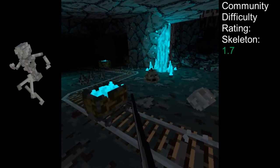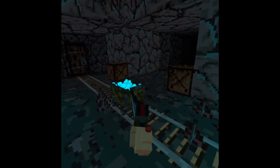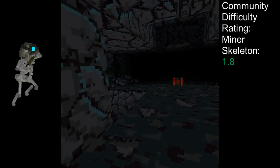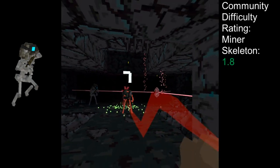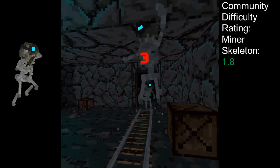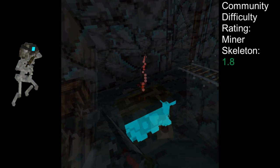The skeleton can also deal damage through contact, so it's best not to run into it. Its variant, the Miner Skeleton, is differentiated by its mining helmet. The Miner Skeleton functions almost exactly as its standard counterpart, except that upon being alerted, it will throw its pickaxe at you. This pickaxe can be reflected back to the skeleton for major damage, making the Miner Skeleton start at a significant health disadvantage.